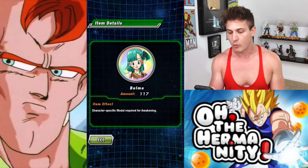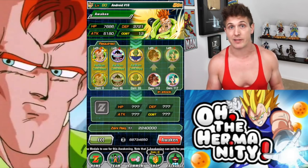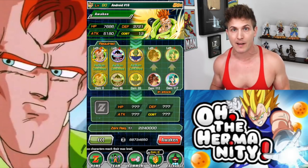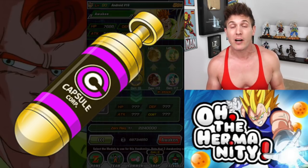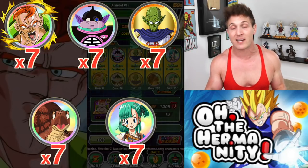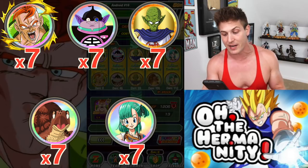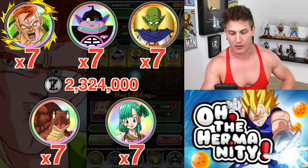Once the unit is SSR, that's when you're gonna have to start pouring in metals. You're gonna need 7 metals from his event, 7 more West Kais, 7 more Commie metals, and then you have Turtle and Bulma metals as well. You might see these metals in the Baba shop from time to time, but the best place to grind them is the World Tournament. Whenever you're doing the World Tournament, if you see a purple capsule with gold tips, get as many of those as possible because nine times out of ten they're going to be Turtle and Bulma. You're gonna need a lot of those if you plan on awakening all your strike units.